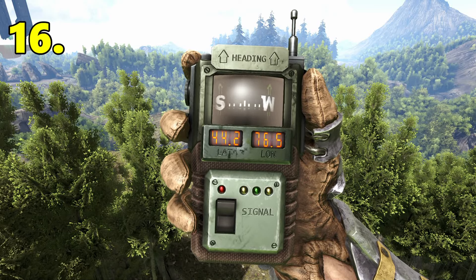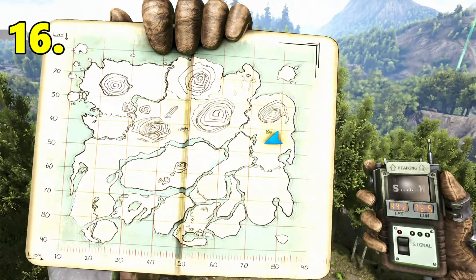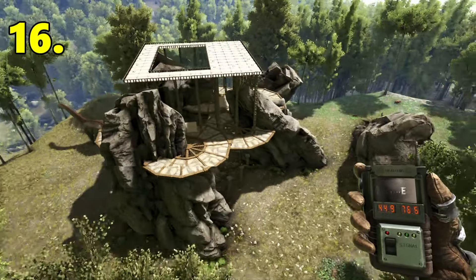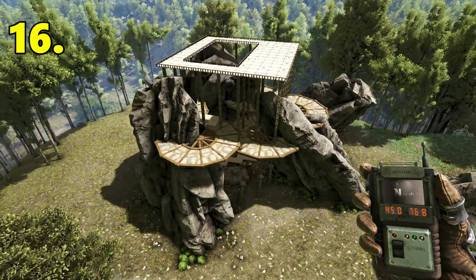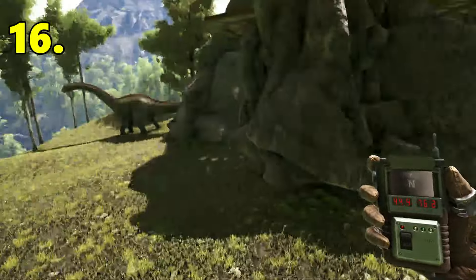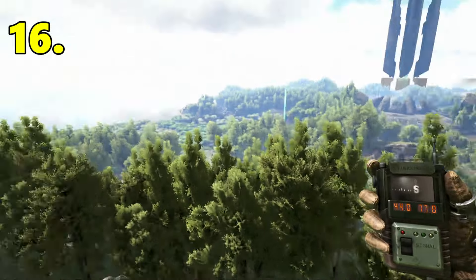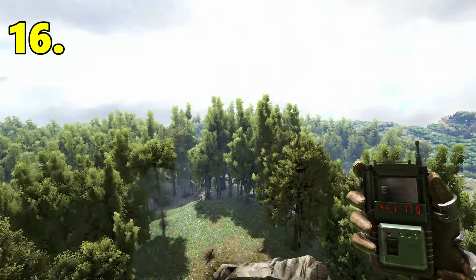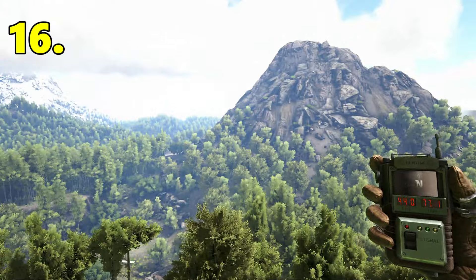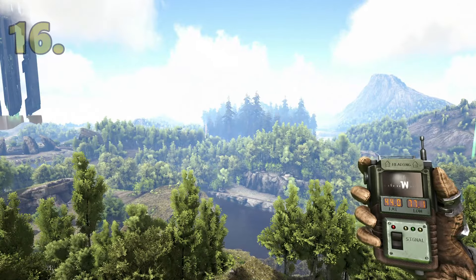Next base location is located at 44.2 latitude, 76.5 longitude. Water is very close by. This is just to showcase the area — I am no builder by any means, but you can see you can build all around here. It's a really nice location and you can build around these rocks. Right next to Green Obelisk, and really close to the Caverns of Lost Hope on the east of the map. Surrounded by mountains — you've got this mountain right next to you, just across the way is Obsidian Mountain, and the Redwoods over there.